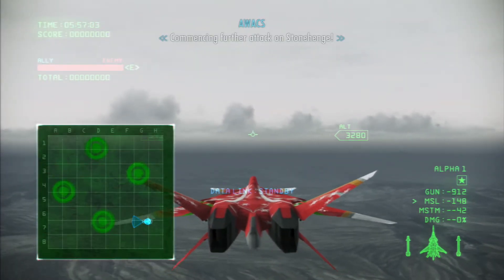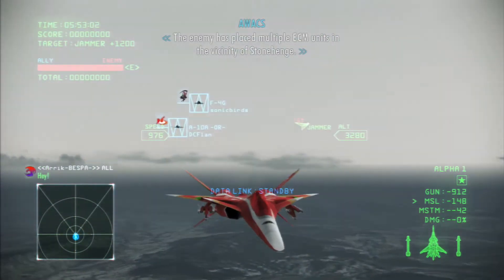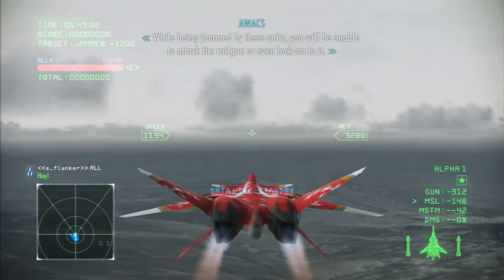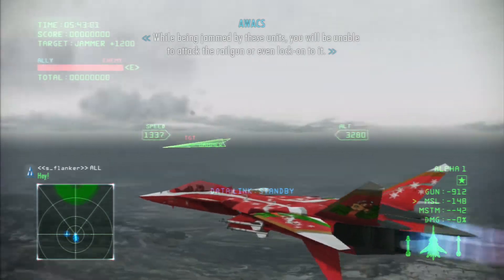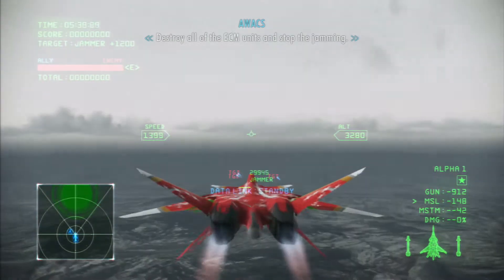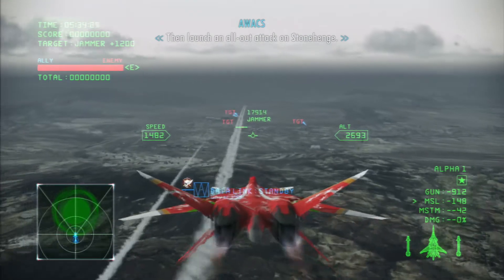Commencing further attack on Stonehenge. The enemy has placed multiple ECM units in the vicinity of Stonehenge. While being jammed by these units, you will be unable to attack the railgun or even lock onto it. Destroy all the ECM units and stop the jamming. Then launch an all-out attack on Stonehenge.